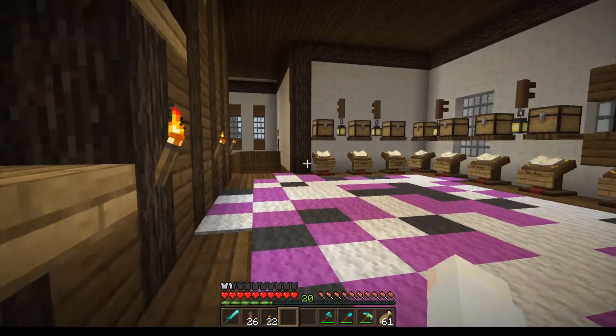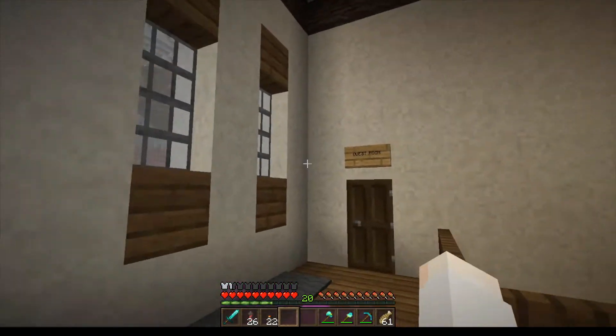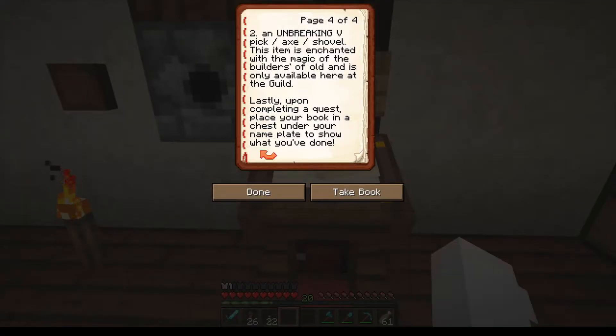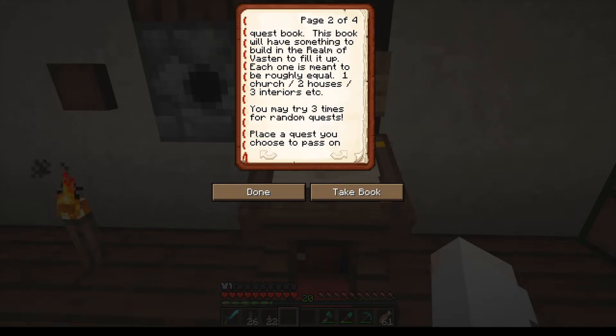Here we are at the builder's guild in Port Gray — it's a beautiful capital of the realm of Vausten. We're gonna go inside. Somewhere in here, up a flight of stairs — been there before. Oh yeah, here it is! We can claim a quest over here. We got Mirror, perfect. We need to get a quest — I think that's one of those two doors. Quests are to the right, quest room.